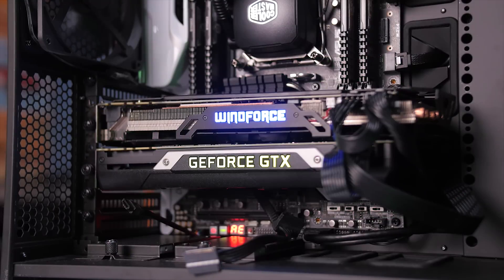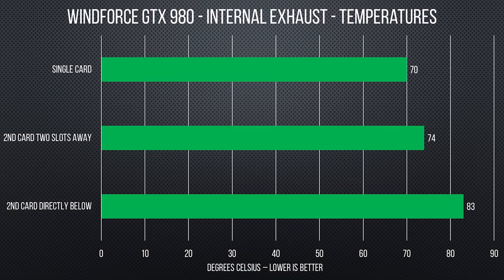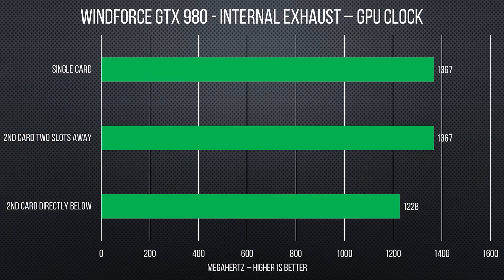When we put the control card right up against the G1 Gaming 980, the temperature shot up to 83 degrees and the clock speed dropped by a huge 139 megahertz. I had already assumed this card would be impacted more heavily, but that's a significant result.